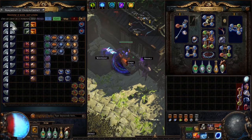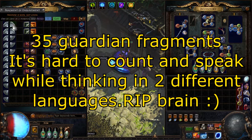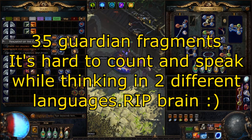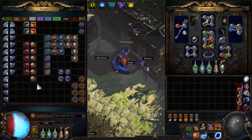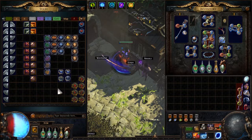As you can see, counting up — 12, 8, so 20... 24, 28, 30, 34 — I got over 30 fragments total. It seems like every three maps you open with Zana gets you a guardian map or fragment, at least in my experience. So let's take a look at the spreadsheet now.